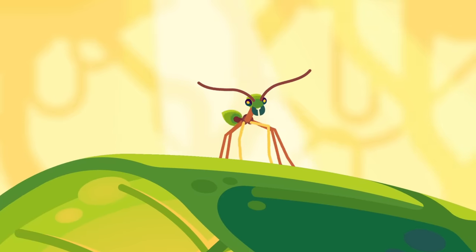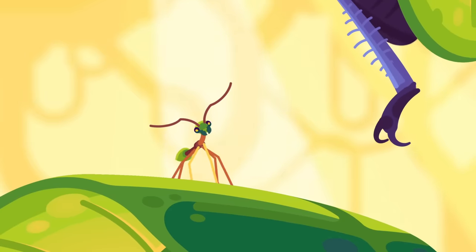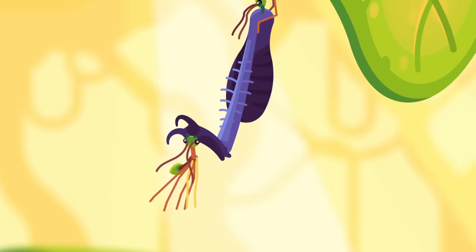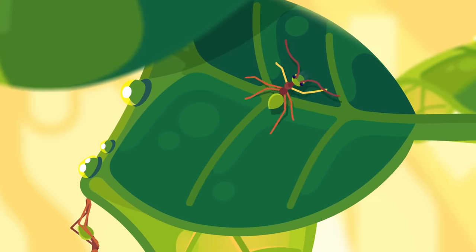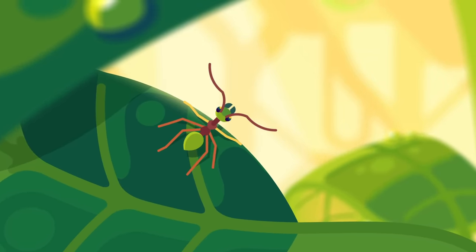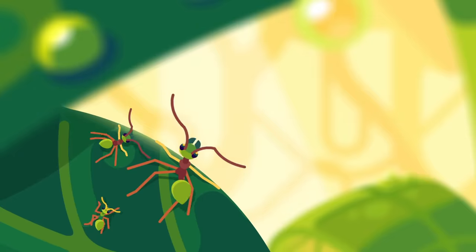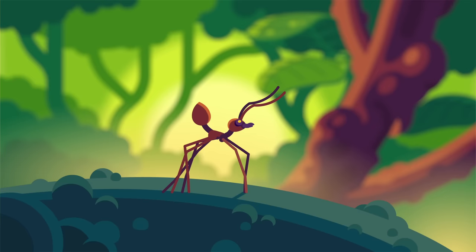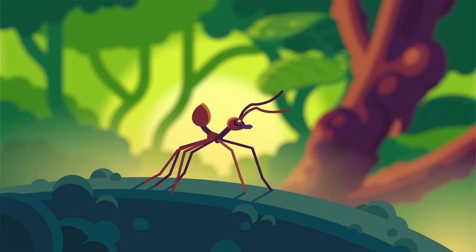Oecophila weavers walk on long legs, have slender bodies and large eyes, which make them look pretty cute. Although their strong mandibles and the ability to shoot acid also make them pretty good at killing. Their colonies usually have two to three worker classes that vary dramatically in size: majors, minors, and sometimes even tiny minim workers. Depending on location and species, they vary in color from dark brown to emerald green.